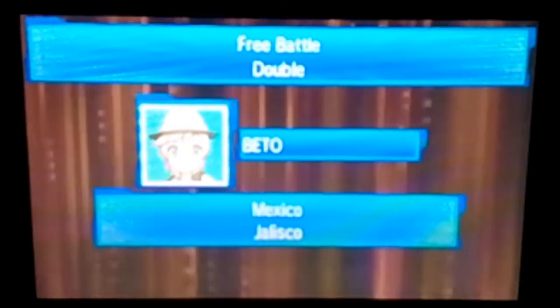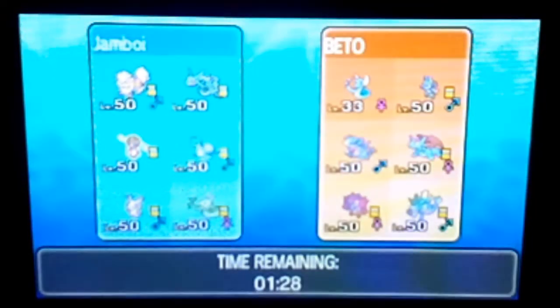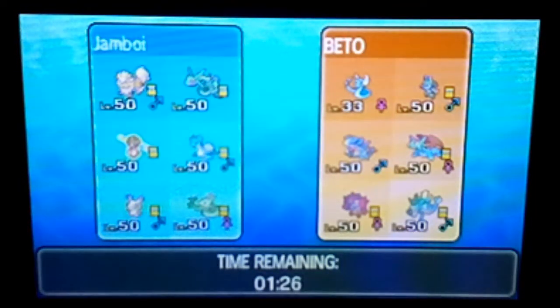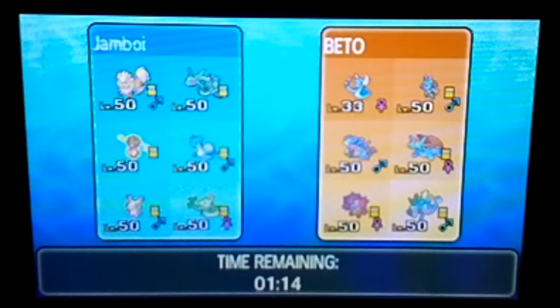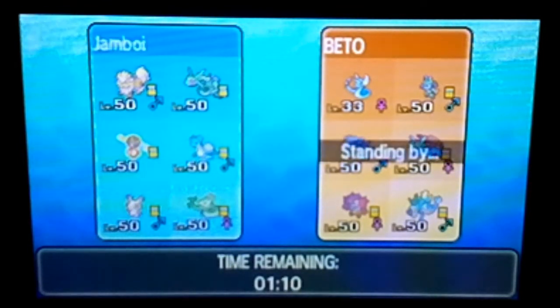We're back with Beto, and we're gonna see what team he has. Off the bat, three dragons — meaning it's either safe or not safe. We are definitely bringing Lapras because Lapras tanks four of his mons.